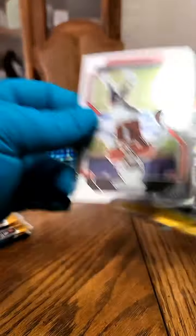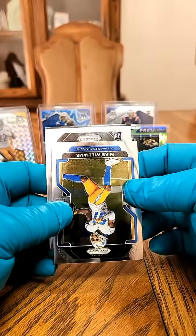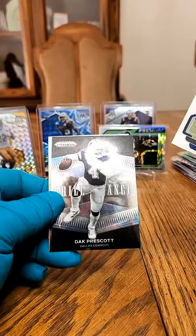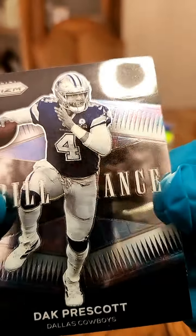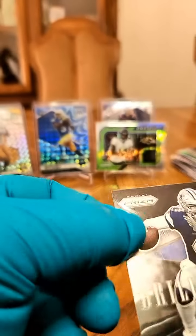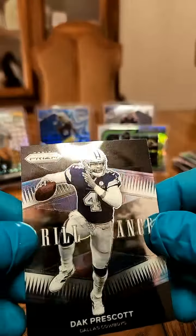Next pack: Kyler Murray starting it off. Behind that, Mike Williams. We got a Cowboys rookie — CeeDee Lamb. And another Cowboy behind that — Dak Prescott on the Brilliant. But if you look, there is some creasing — right there and right there — and a little more down there as well. That sucks. That's Panini for you. Do better, Panini.